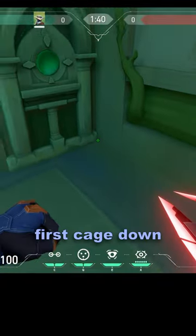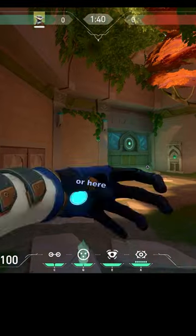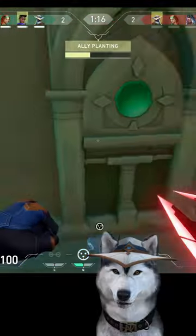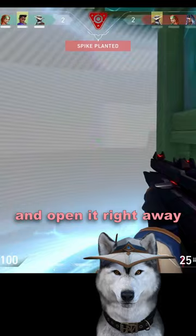You can place your first cage down here, here, here, or here, and then activate the switch and throw your second cage in the middle of the door and open it right away.